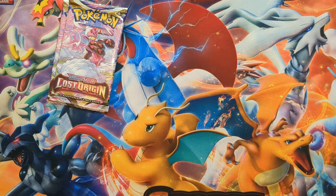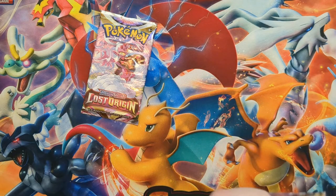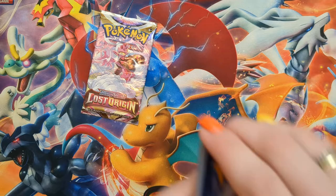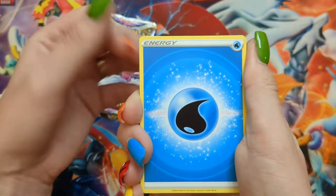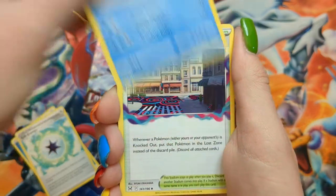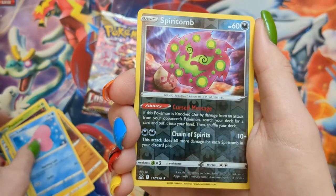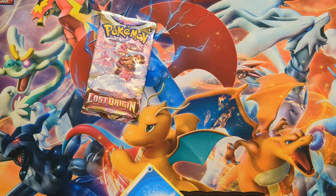Two packs left, both Enamorous pack art. Pack thirty-five: Water Energy, Gift Energy, Abomasnow, Lost City, Phantom, Pseudo-Widow, Electric, Love Disk, Spiritomb Reverse, and a Pyroar holo.